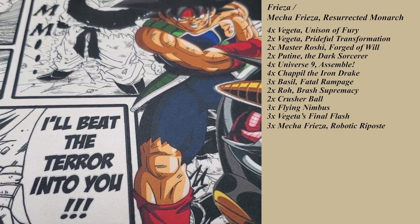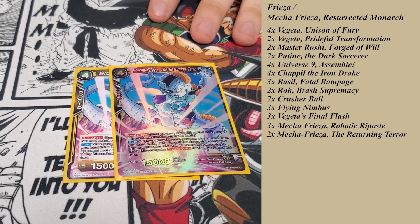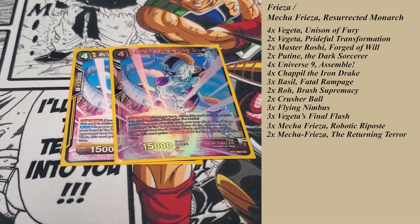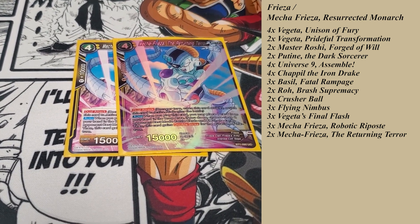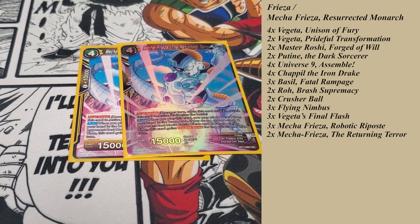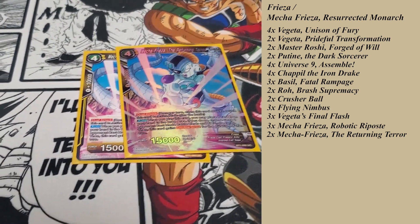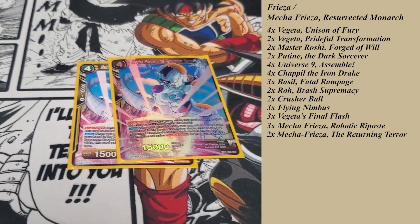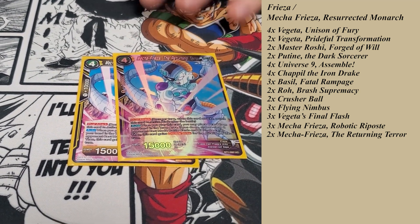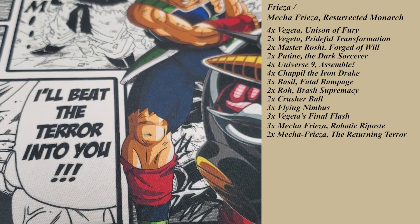The card I pick for that is Mechafriza Returning Terror. The main reason I play this is that yellow really struggles with removal, and this is a really good removal card. It's dual attack inherently, pretty low battle power but you're only playing it for two energy, so it's not too bad — 15,000 dual attack. And then the auto: when you play the card, you pitch one card from your hand, this card gains double strike for the turn, and you also KO two battle cards in rest mode. Really good for removal — no restrictions on it, so you can hit pretty much anything that doesn't have barrier. Really good for clearing out unisons, and it can also push for game on its own. That's why it's only a two-of.